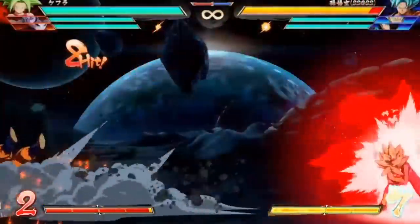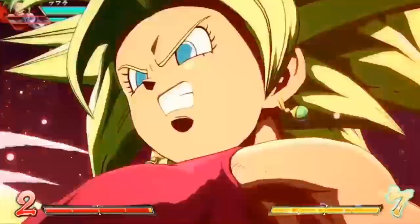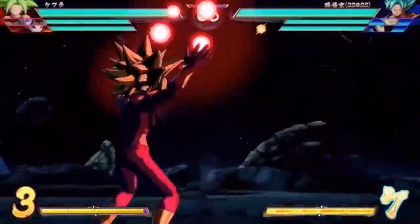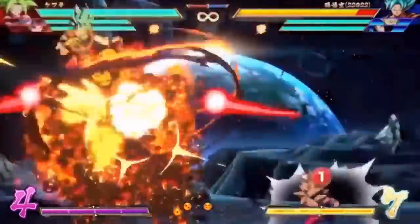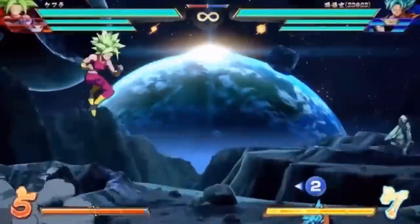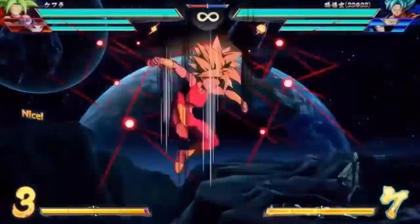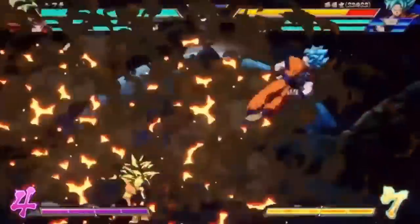In terms of other specials, it doesn't seem like Kefla is on the level of someone like Gogeta Blue. She mostly has that level 1 from her initial trailer where she throws orbs that come in one by one — kind of like a Piccolo Hellzone-type super. We now also know she has a different level 1 which looks super cinematic, where she takes those same red orbs and comes down on the opponent. I assume this is going to be her DHC ability.